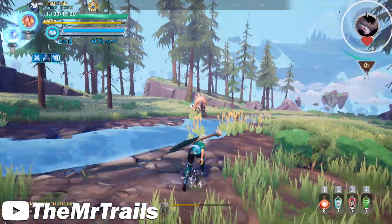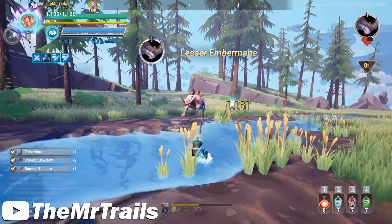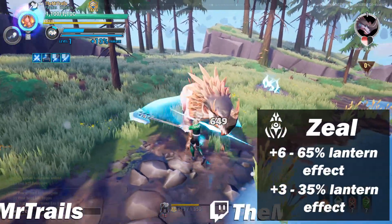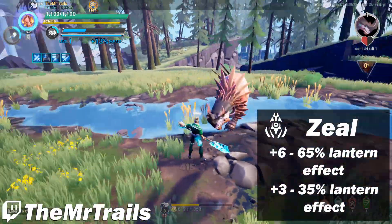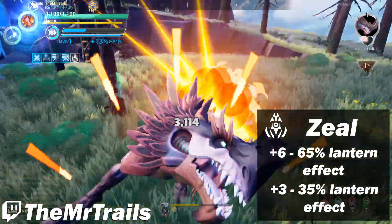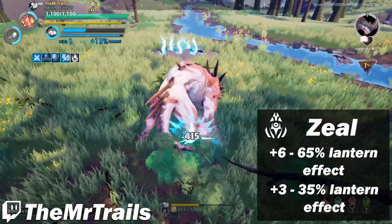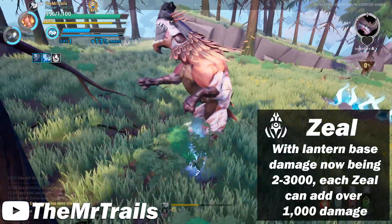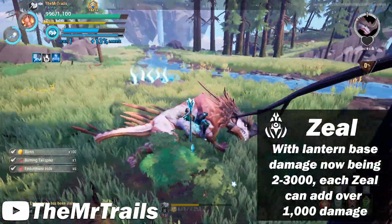The Lantern changes have turned Zeal from one of the more deceptively bad cells in the game to one of the top three utility cells. It gives 65% Lantern ability effectiveness at plus 6 and 35% at plus 3. And because it affects the damage of Lanterns now, even that plus 3 can lead to over a thousand more base damage for the ability on each use.